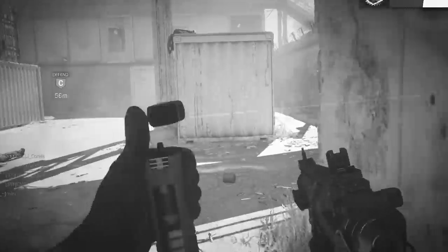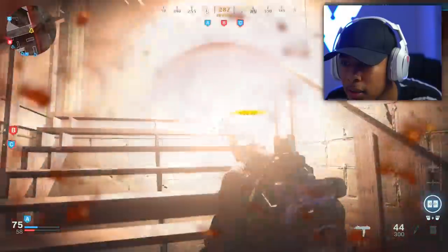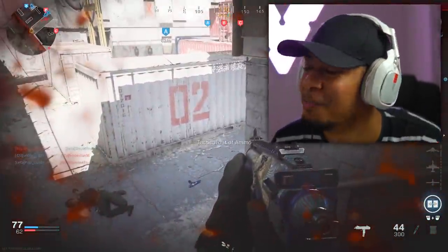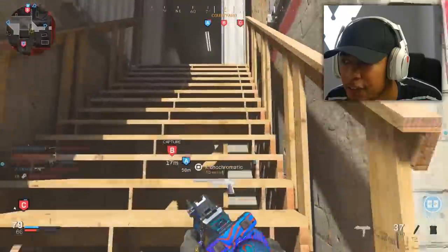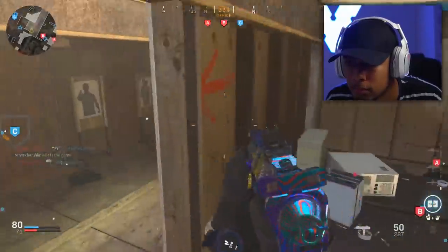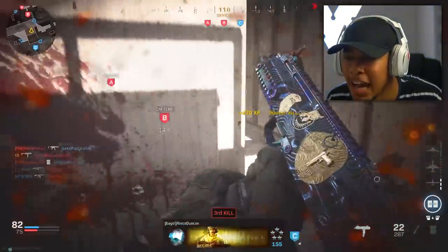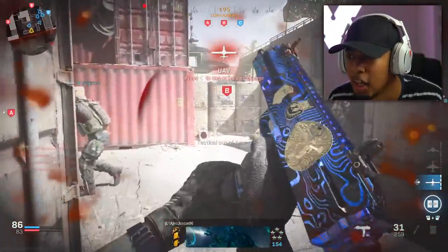They're just hiding up top with restock claymores — what am I supposed to do? Actually ridiculous. And there's a claymore at the door. Bro, how ridiculous is this? Let's try the other side, see what happens. I can't believe it — they've got tactical insurgents down. I might have to back out of this lobby, I can't lie.